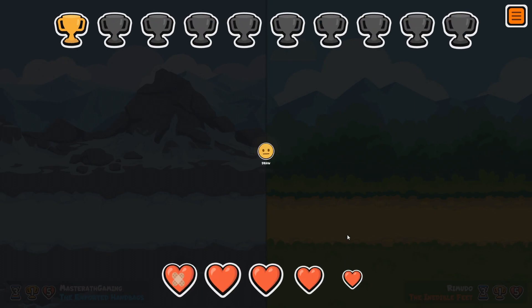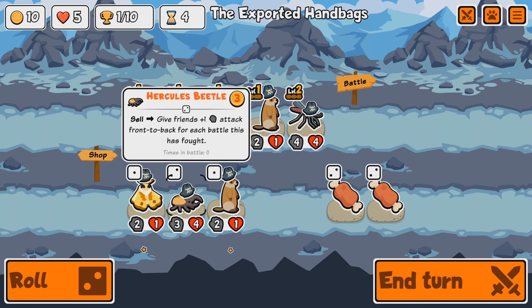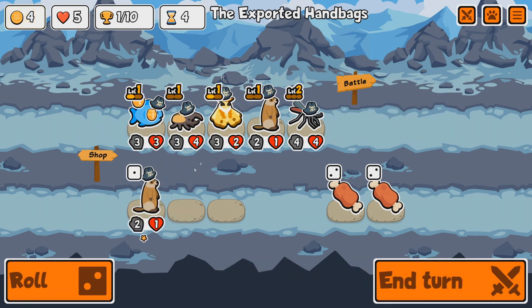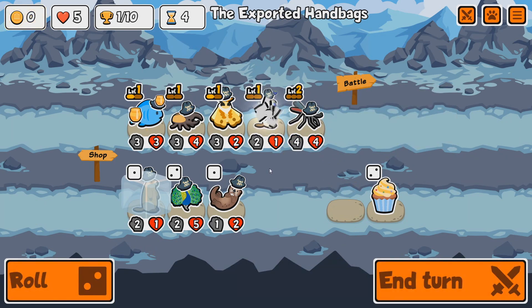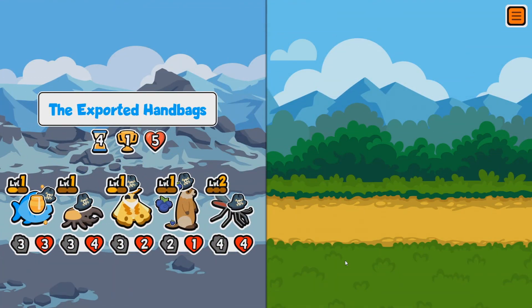Another moth could be interesting. We also have the Hercules Beetle: sell — give friends plus one attack front to back for each battle this has fought. That could be very useful. We'll get another moth and freeze it. I don't know what the blueberry does, so this could be a massive misplay — but I'll give it a go. We'll see what the blueberry does.